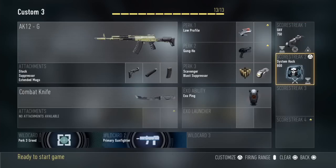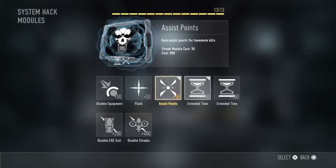The last score streak is System Hack — it's really annoying when people call it in against you but really useful when you have it. I use the Assist Points attachment, which means when your teammates get a kill you'll get assist points, and with this attachment you'll get even more, allowing you to overlap streaks quicker. I also add Extra Time so the enemies can stay hazed for a long while. You could double up on it at 300 total, or even three attachments for 950 points if you want to go that high.